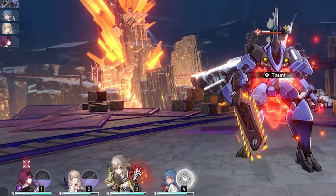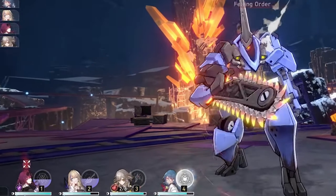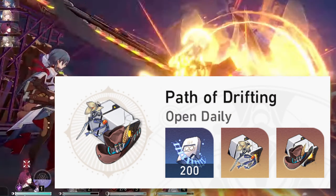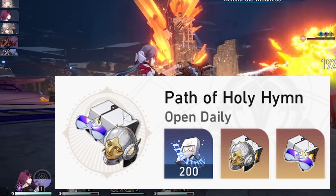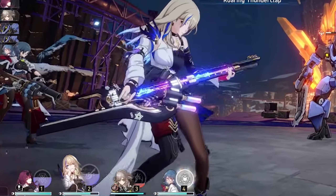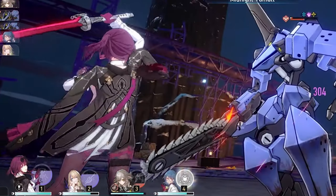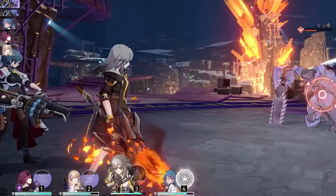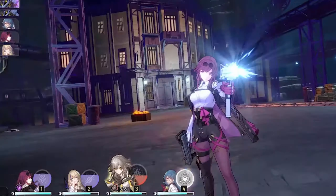There's a random factor to relics — you might spend not just this week but several weeks farming and end up with no good pieces. Also, we can't say for sure what the best option will be before the character releases, as testing needs to be done. That said, the lightning relic set is likely one of the best options for Kafka since she's a lightning element character. Musketeer of Wild Wheat might also be a great option since it increases both attack and speed, and Kafka relies on both. In theory, a two-piece lightning set combined with two pieces of Musketeer might also be excellent.